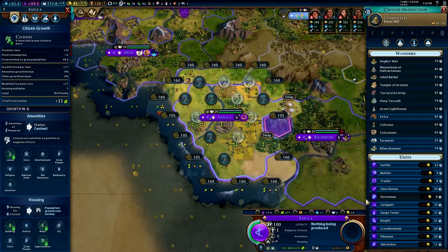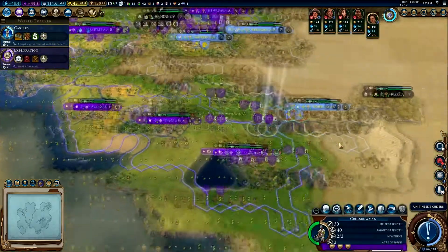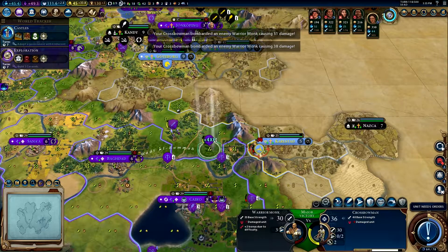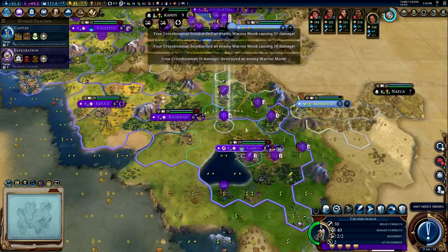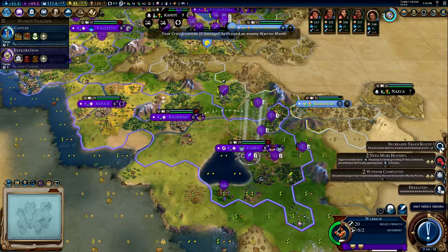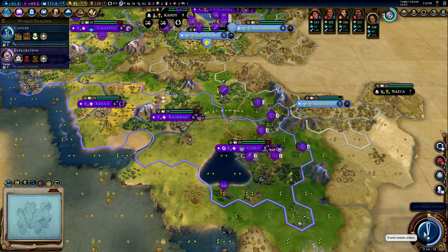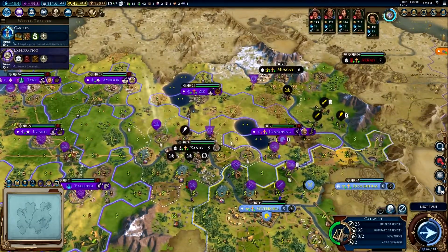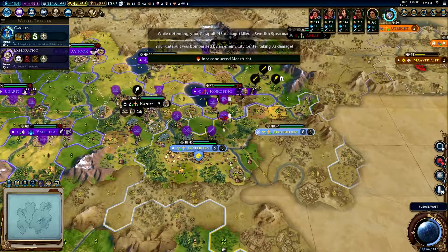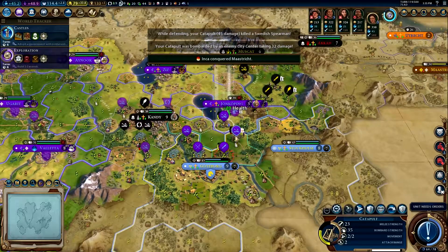Down here we can do traders — we need to get traders going big time. Another victim has shown up, and another victim has expired. I think we'll bring this guy around to support over there — this dude can't promote. These two cities are going to be difficult to say the least. That catapult needs to get out of there — it does have a promotion but we're not going to stand there any longer.